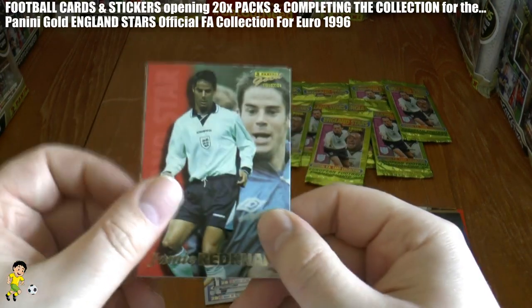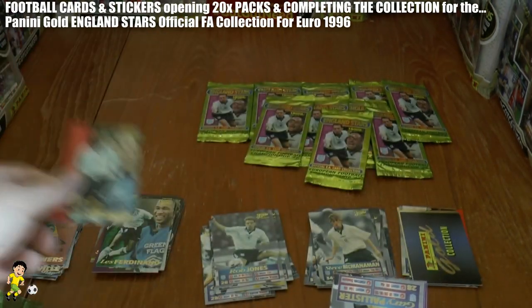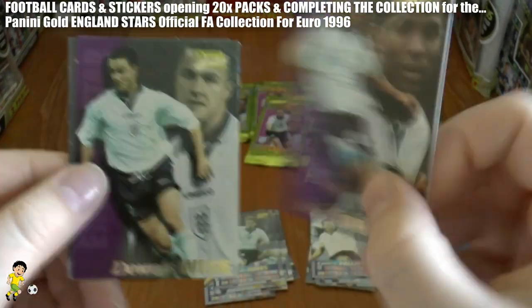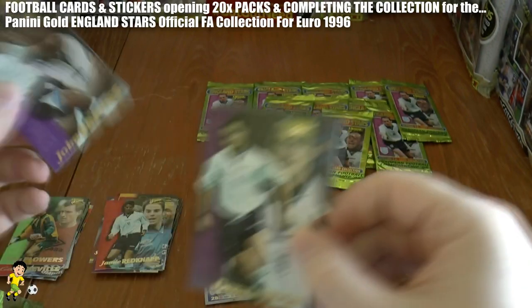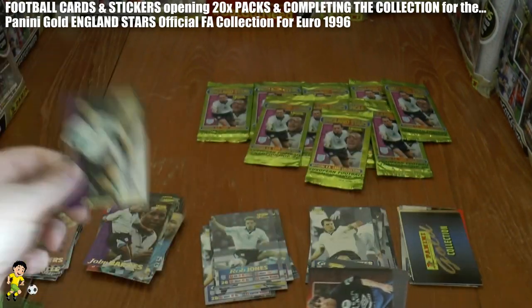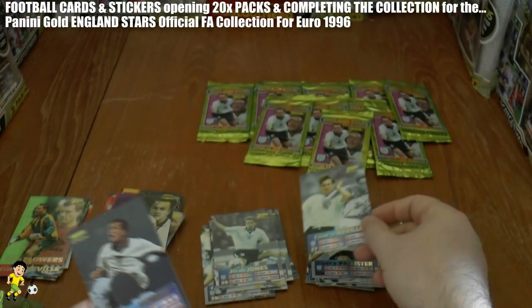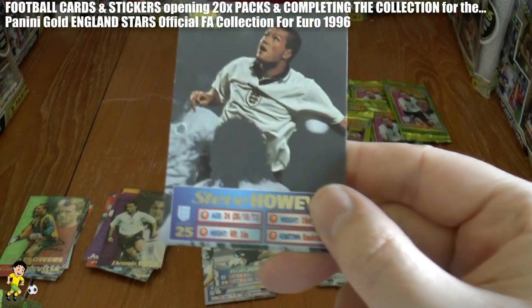On to the next pack, we have Jamie Redknapp continuing on. Followed by Gary Pallister. John Barnes again, number 11. Dennis Wise, followed by the Gary Neville squad card again.